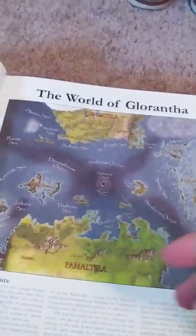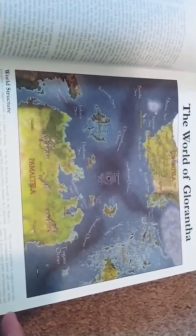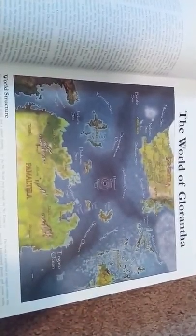There is the world of Glorantha. This gives you the history about all the races, magic, runes, the world — everything you could need for the setting.